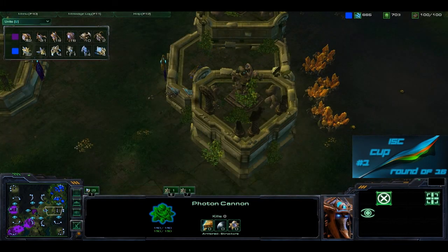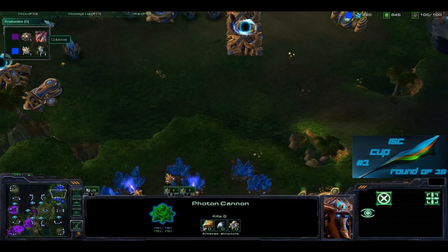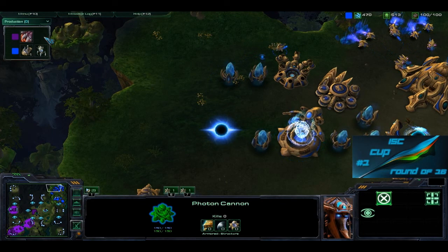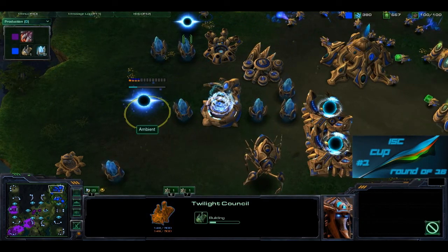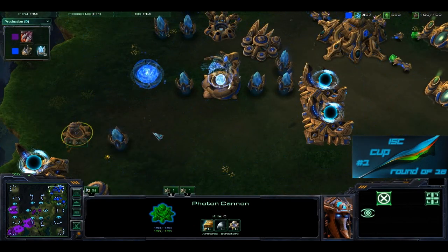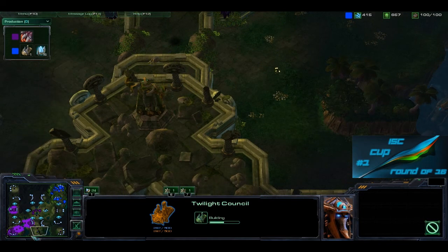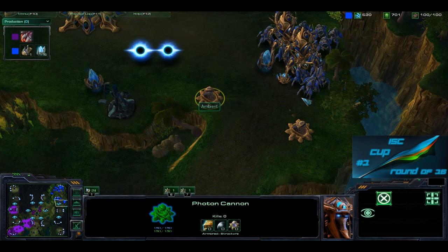An observer is coming down, moving around looking for sight. The first Colossus is up. A second Colossus is coming up. We've got Glial Reconstitution — that's speed for roaches, so they'll be moving faster. A couple more pylons and a Twilight Council coming down, so it looks like Ambience might tech up to High Templar, or could be going for Blink or Charge of some sort. Even more pylons coming down.